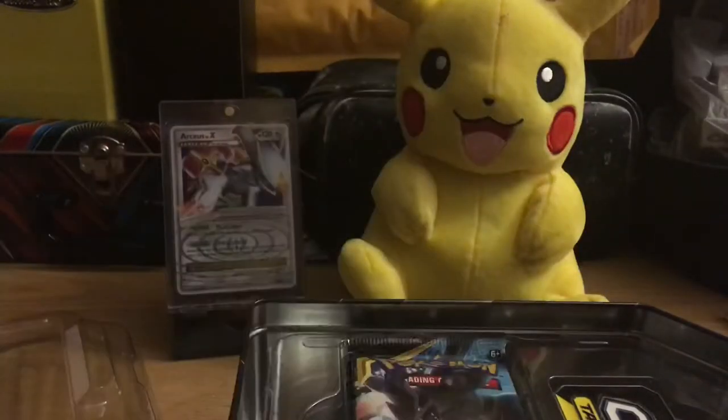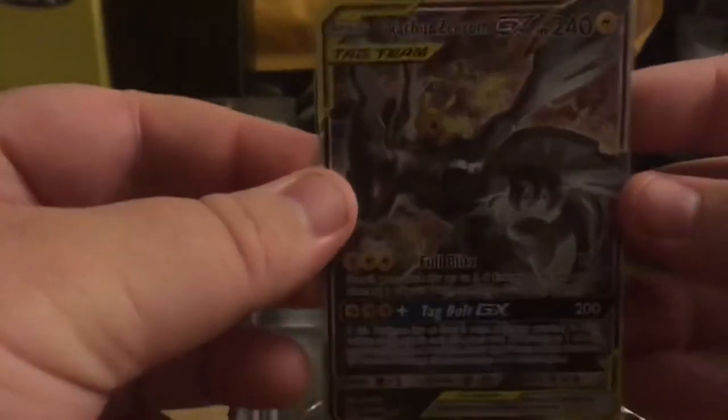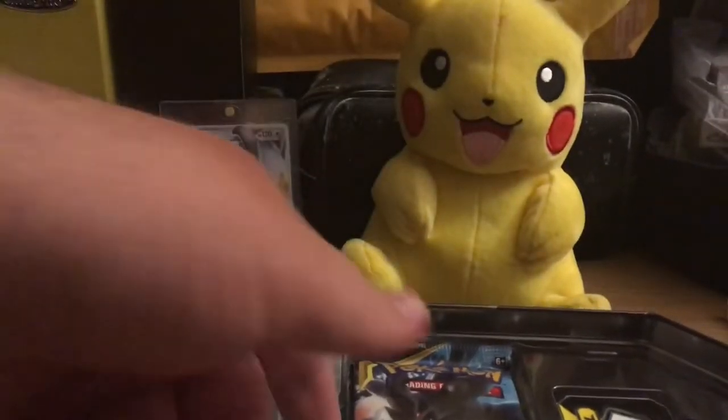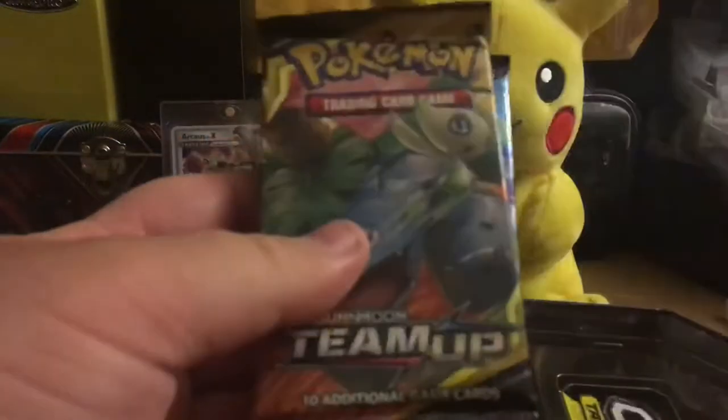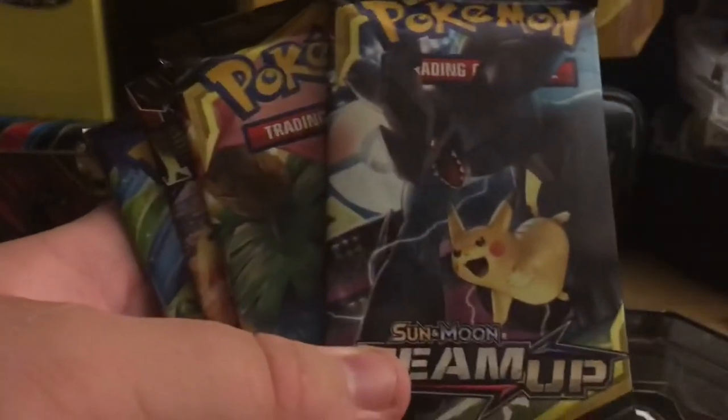Alright, let me get this out. There's the promo. It also comes with a code card for the online game, but I'm going to need that for myself — sorry guys. Just leave that one out. Beautiful card. And then we get Team Up, Team Up, Forbidden Light, and Evolutions. I even got my pack art.